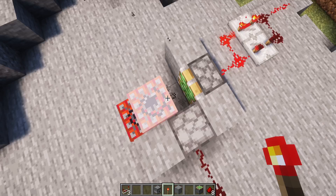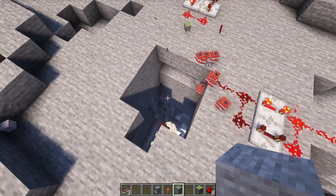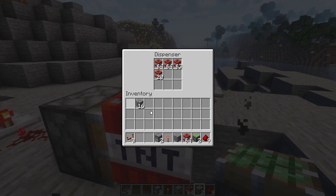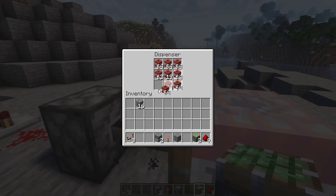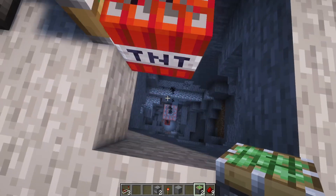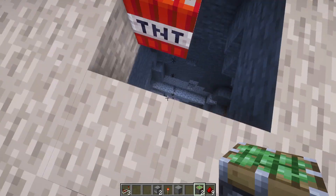When I fill the dispenser, there's loads of TNT swarming around. Then I activate this one again and the TNT will push. Make sure it's this wide so the TNT doesn't stay on the edge of another block.